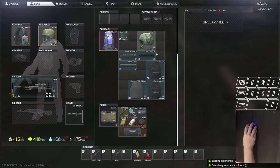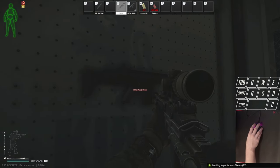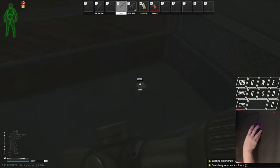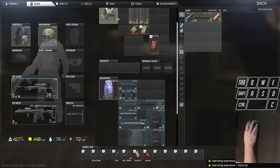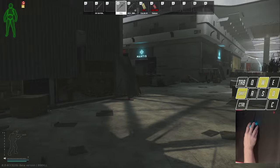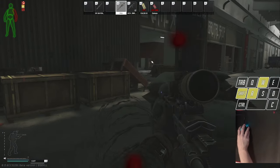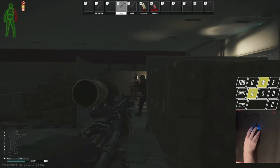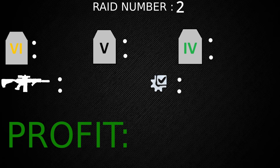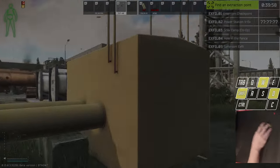Ice plate tier 5. MCX modded, Mark 17. Raid number two we got two tier sixes, zero tier fives, and one tier four. We got one gun and eight attachments for a total profit of 359,000 rubles.